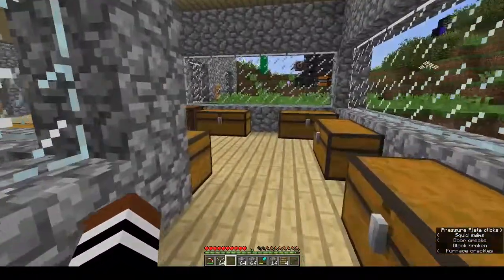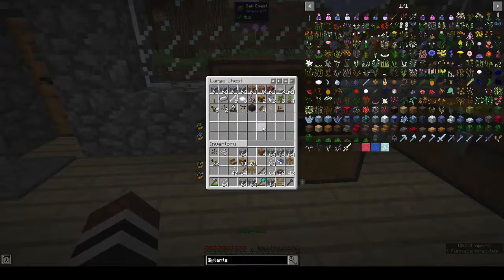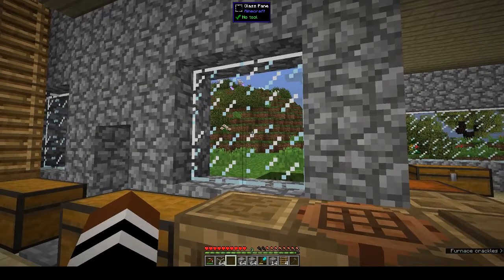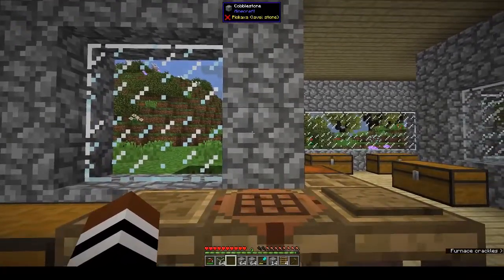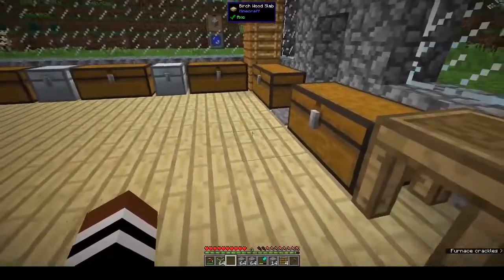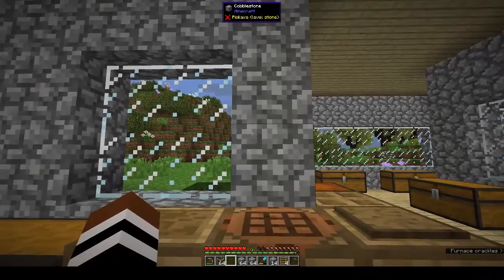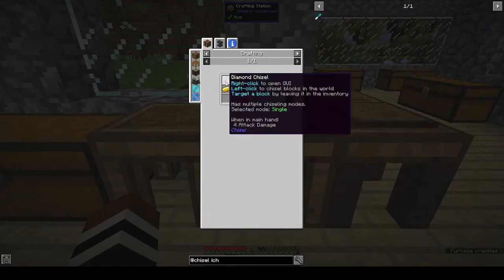Actually let's look at the chisel first because then we can chisel some stuff. I have no idea where anything is. Chisel - that's for the chiseling bits mod, I don't want that. Chiseling bits is a mod that lets you decorate things by breaking blocks down into tiny little bits - that's where the bits come from - and you can use it to make intricate designs and inlay blocks with other blocks.